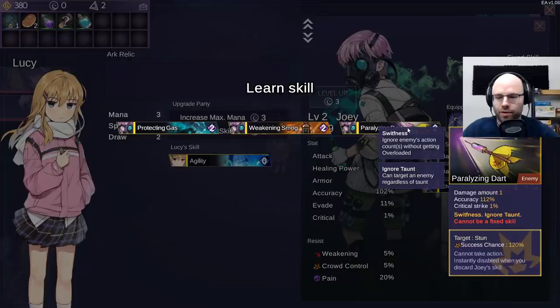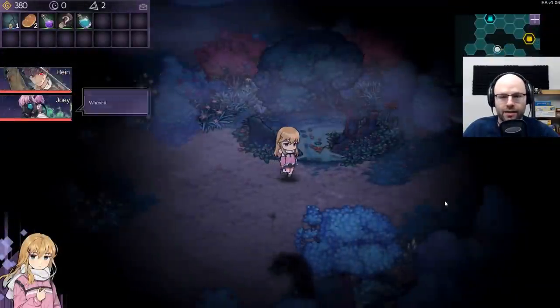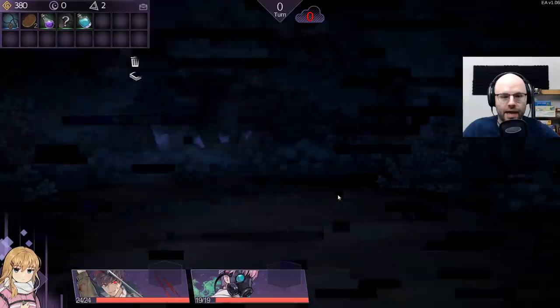We don't have chemical substance number 12 anymore on the second one. Paralyzing dart - damage 1, accuracy 112, ignores taunt, stun chance 120%. Yo, put that into the deck. Stop yelling at me about where I'm going, Joey - it's only my second run playing the game. I'm doing my best.